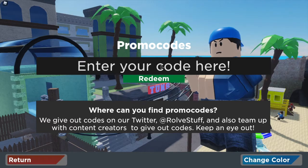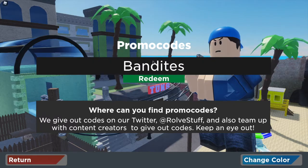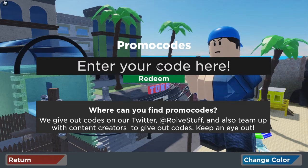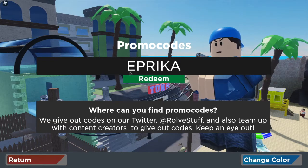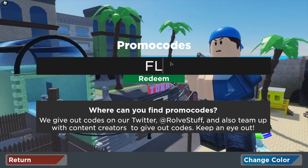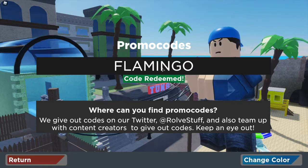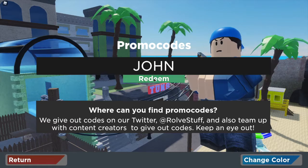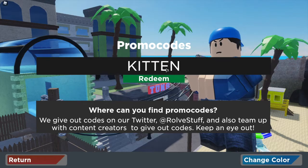These next codes are announcer codes — like a YouTuber or something. The first one is BANDITES with a capital B, and that has been redeemed. The next code — sorry if I pronounce this wrong — is APREKA, and that one has been redeemed. The next code is FLAMINGO — all in capitals — and that one has been redeemed.